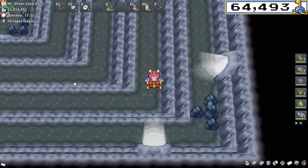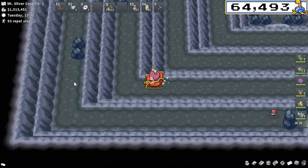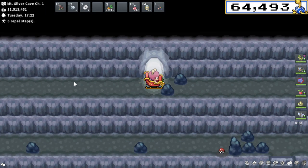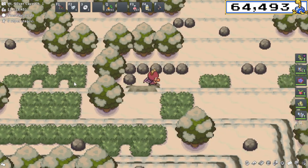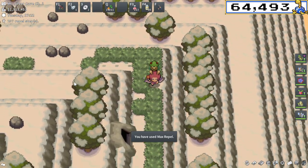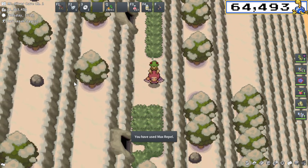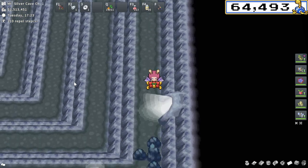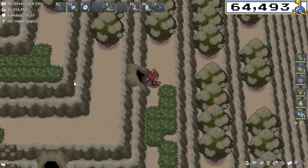We're going to dodge these Pokéballs for now and follow the only path we can follow — pretty simple. We will reach a point where we actually have to choose the correct path. Follow this path, go back outside. There's a lot of going outside and inside the mountain, so keep that in mind. I believe we skip that first tunnel and go into this second tunnel, then follow this path, and then head back outside.